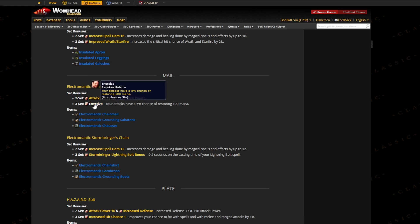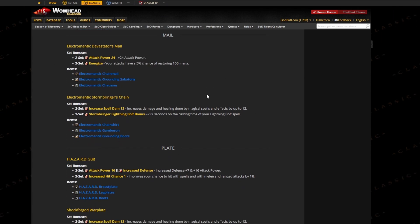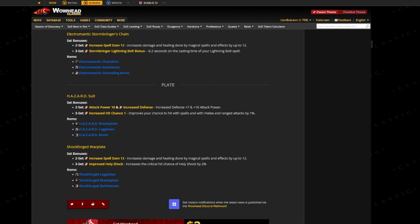Now we're getting closer to us — the two set gives you 24 attack power and the three set basically just has a five percent chance to give you 100 mana, pretty boring. But our set is quite cool. Our two set gives us spell damage as well, and our three set decreases the cast time on Lightning Bolt by 0.2 seconds, which is actually quite decent compared to other sets. This is going to be a really nice gain for us.